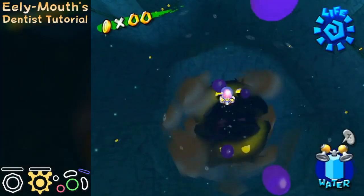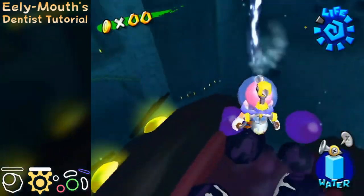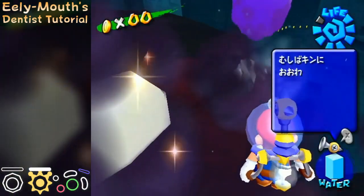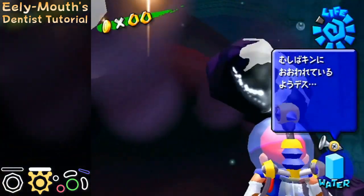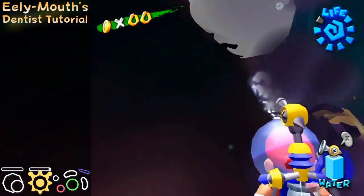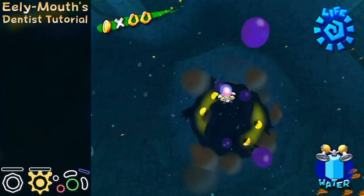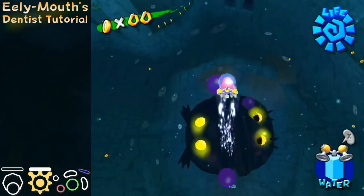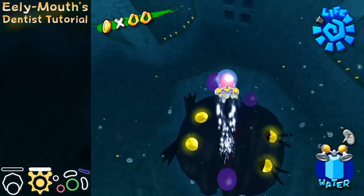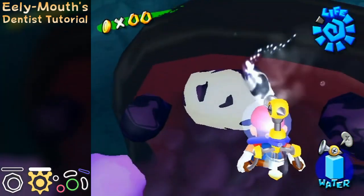There are a few different strats that we name depending on how many teeth you can clean before he starts sucking in water. The main difference between 5 and 6 tooth strats is how quickly and efficiently you are able to switch between cleaning the teeth. When starting the fight, you need to start hovering around the middle of his mouth when he is rising up. When he opens his mouth, you need to switch to the standard nozzle and go into first person mode.